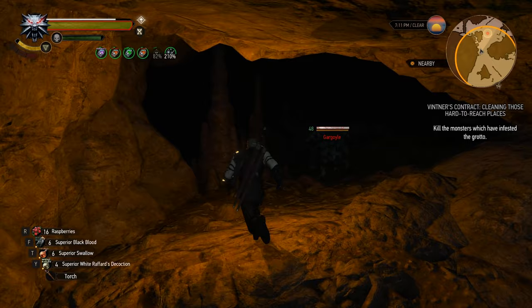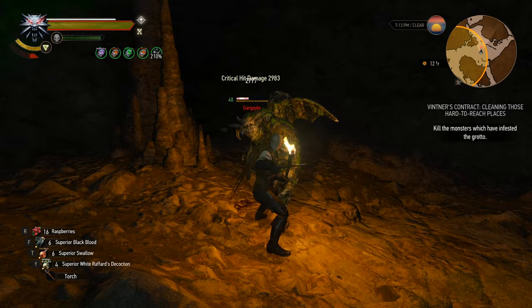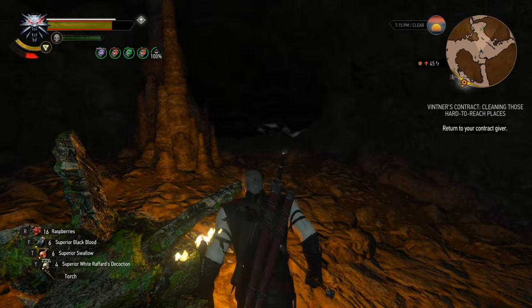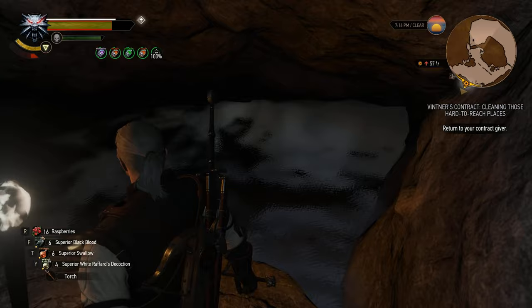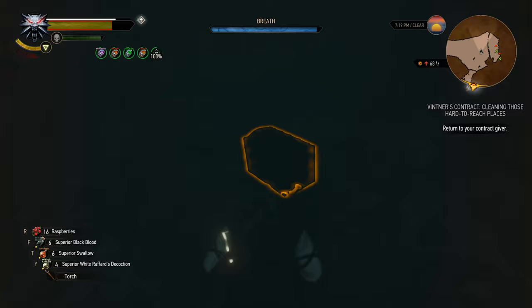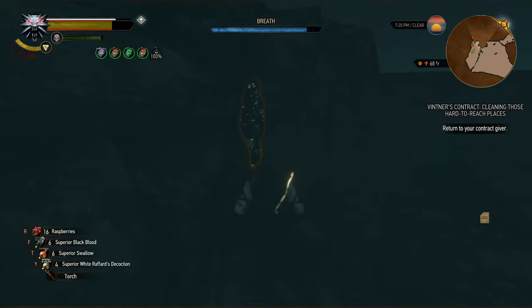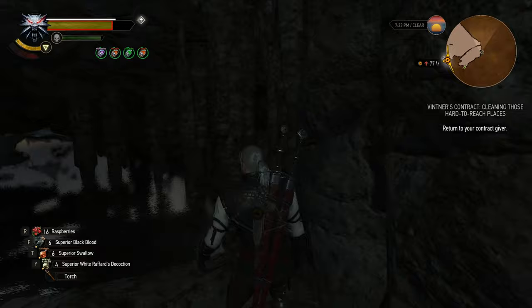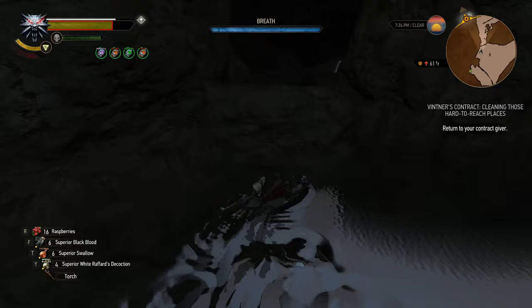Especially since gargoyles used to pose so much of a problem for me because they're all rocky and stuff. But now, even when they hit me, I hit them back and my health comes back. These potions! And that's it. Anything I want in the water? A vein of ore, a chest, Tuscan armor, gold nuggets. Don't mind if I do. Silver as well. Very, very fast contract.